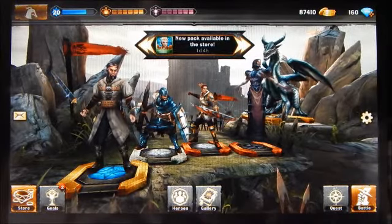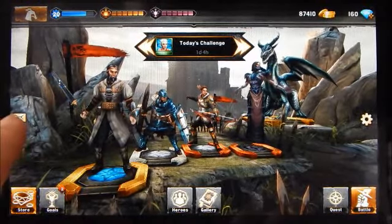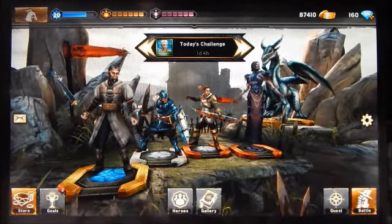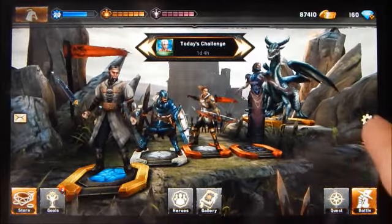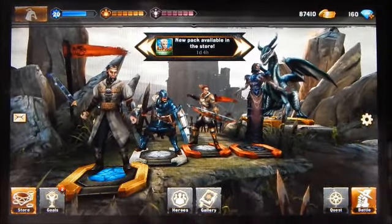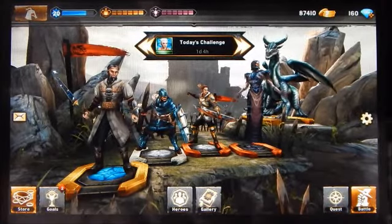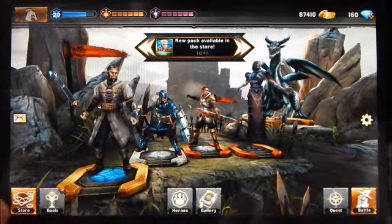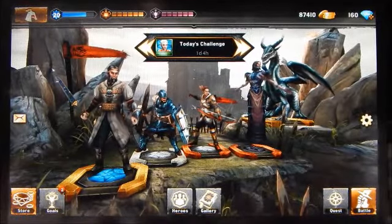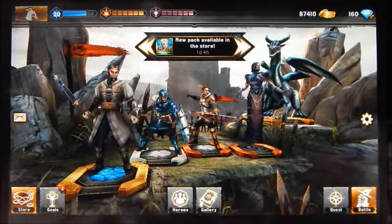Energy and stamina represent how many battles you can participate in before running out — energy for PvE in gold, and stamina for PvP in purple. There are also two currencies used in this game: coins, represented by the coin icon, and gems. Right in the middle of the main screen is a status update showing news such as available events, challenges, and items available in the game store.